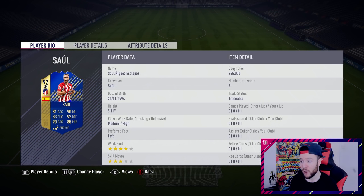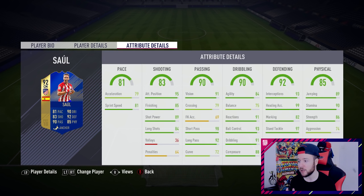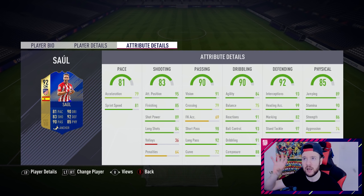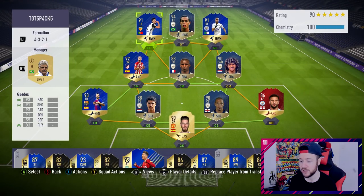Moving up to the center mid position we have Saul at 265k, which I was able to snipe. He sells for about 285–290 and he looks like a little bit of a machine — four-star weak foot, three-star skills, medium-to-high work rates. The best position for him is in a three across the midfield, not as an out-and-out CDM. Play him as a center mid acting versatile — go forward, score goals, drop back, get tackles in.